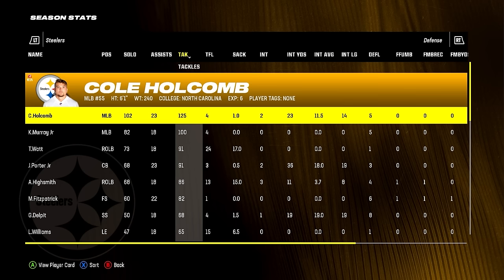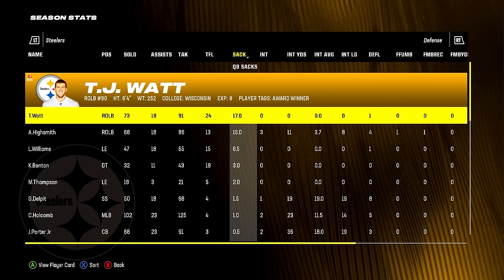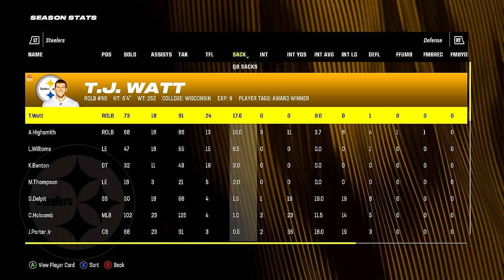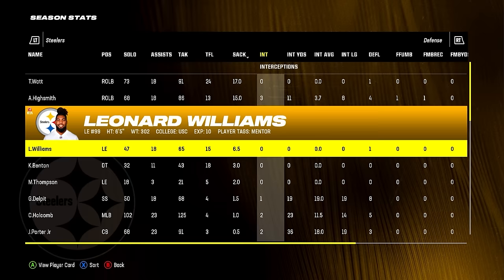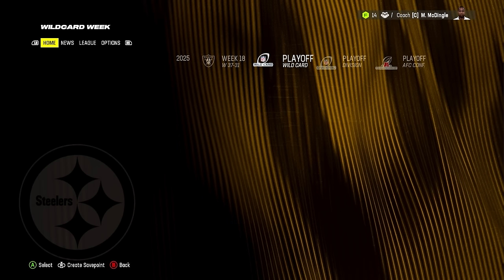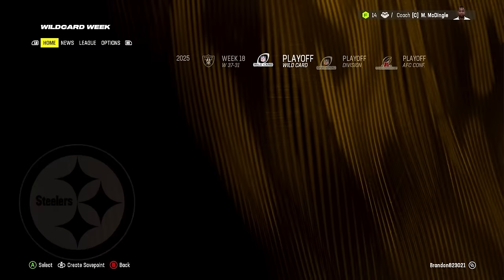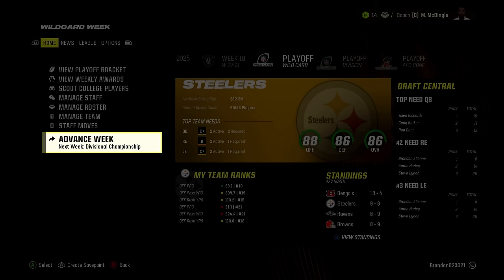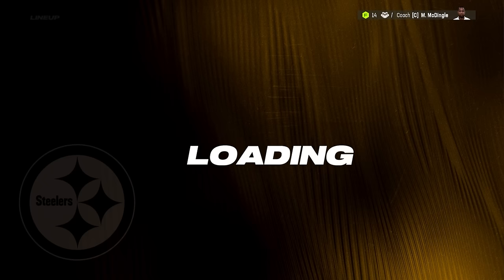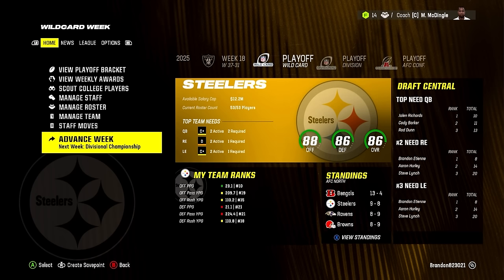On defense: Cole Holcomb had 125 tackles, 100 for Kenneth Murray. TJ Watt finally had a really good sack number — 17. Highsmith had 15 sacks, Leonard Williams 6.5, with 24 TFL for Watt, 18 for Benton, 15 for Williams, 13 for Highsmith. Interceptions were bizarre — Alex Highsmith led the team with 3, two for Holcomb, Porter, Rush, and Rucker, one for Delpit and Oliver. I think I had him at sub-linebacker by accident — the Rams defense runs a 3-4. It's always a Madden rebuild moment when Alex Highsmith leads your team in interceptions over Minka Fitzpatrick and Joey Porter Jr.